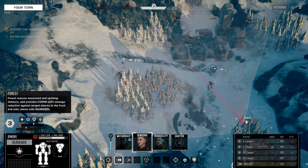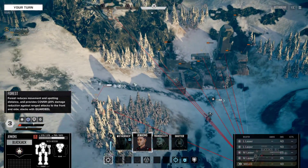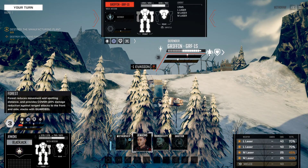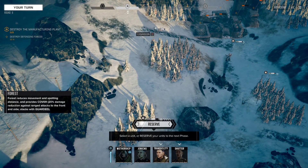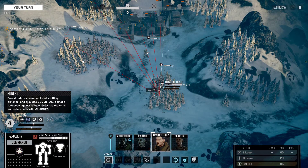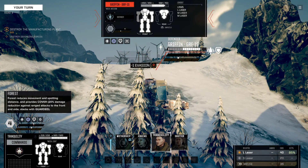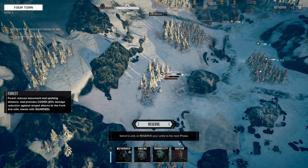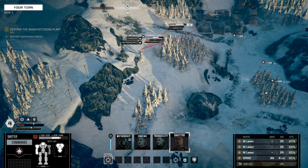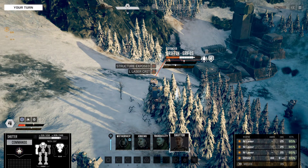Blackjack — I think it's still worthwhile to go after the Griffin here. Decent chunks of damage, not ideal but it'll have to do. Tranquility, I want you to start repositioning — we're going to need you over this direction. Take a pot shot at the Griffin. This is the real deal — run straight in behind him. Technically this isn't a backstab, but he still doesn't get his cover reduction from the trees. And we crit the large laser there — that's actually a huge deal.